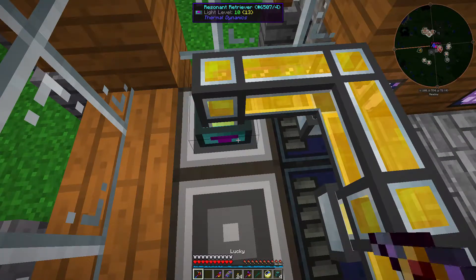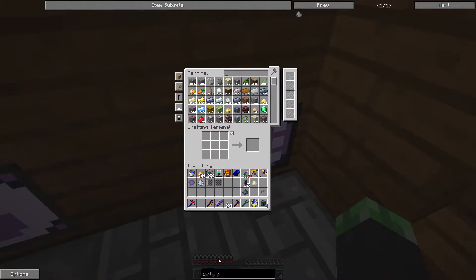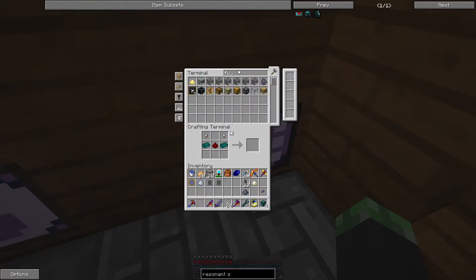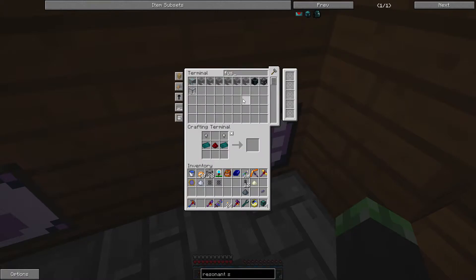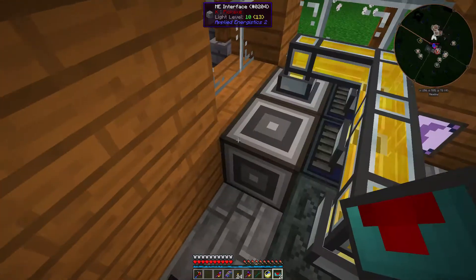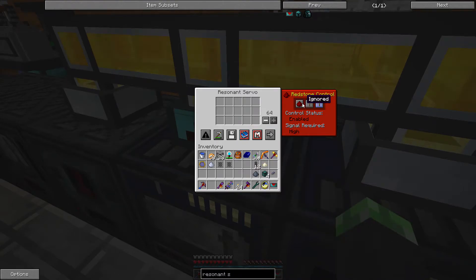I don't think I can use the retriever. That means I use my - can we just get resonant servos? I think that might be better. Okay, fuse quartz again - and got it. All right. Maybe I should set this that way. Let's set this as a blacklist, ignore for this and this.